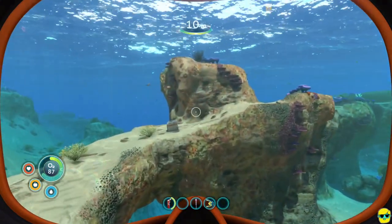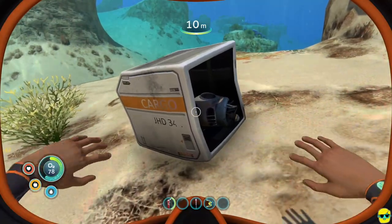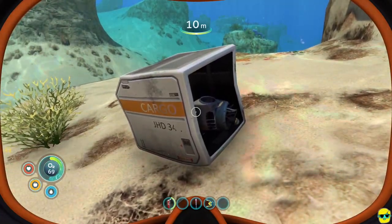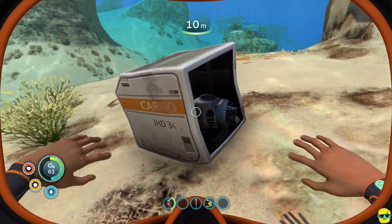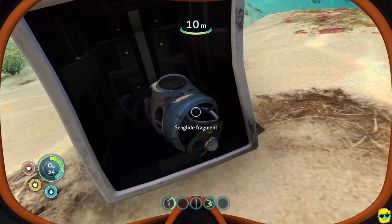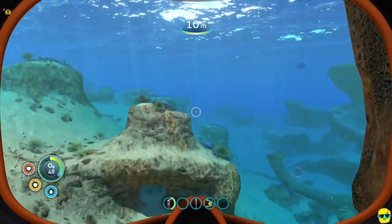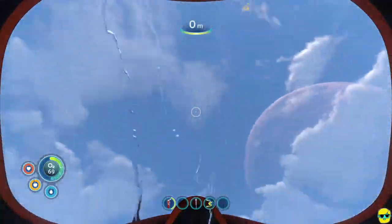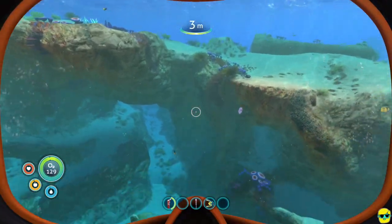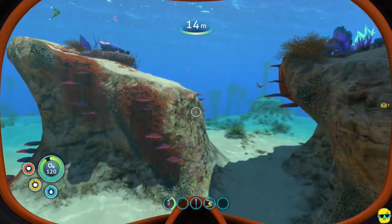I'm going to swim with a purpose now — I'm looking for something specific. Here we go — sometimes when you're swimming you'll find cargo boxes: pieces of the Aurora that flew out. Here we found a sea glide fragment! This will help us learn how to build the sea glide — you need these fragments to complete the blueprint. Unfortunately, you need a scanner to collect them, not just your hands. So we need a scanner. While it's daytime, I'm going to explore a bit more looking for what we need.